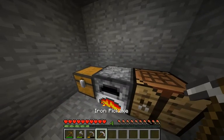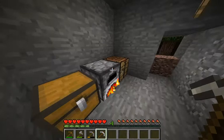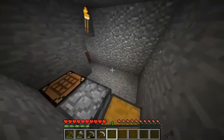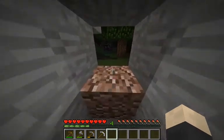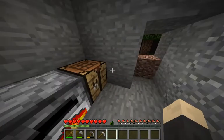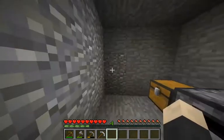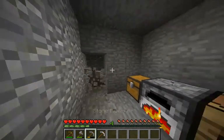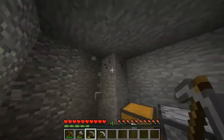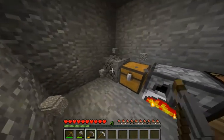An iron pickaxe is one of the first tools that you want to make out of iron — either that or shears, in case you want to go and get yourself some wool if you don't have a bed already and you don't feel like killing sheep. Let's just go ahead and expand this out a bit more so we can get some more cobblestone.